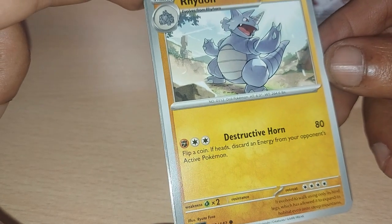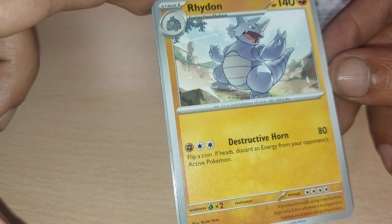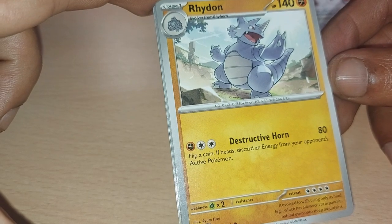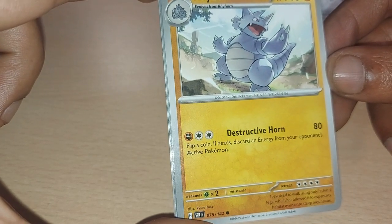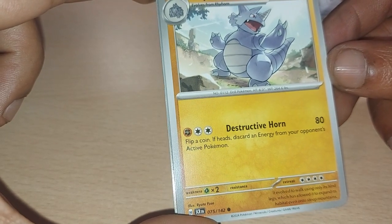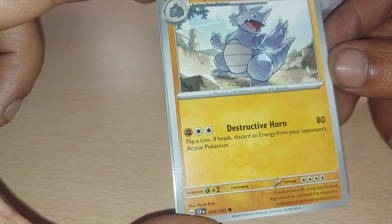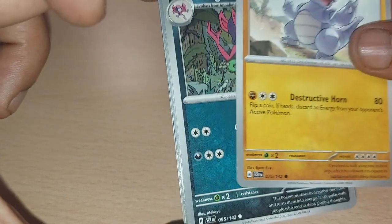Followed up with a Generation 1 Pokemon — Rhydon, 140 health points, a fighting type Pokemon with a dex entry of 112, being a drill Pokemon with a move of Destructive Horn. It evolved to walk using only its hind legs, which has allowed it to expand its habitat even onto steep mountains. Can't stop Rhydon!